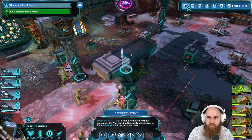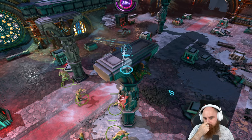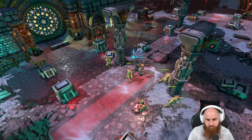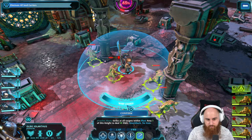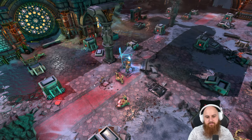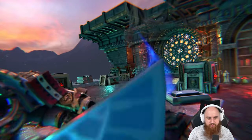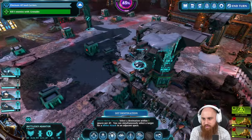What you need now is this one for plus 2 AP, then move here, then Rend the Unclean - push flat. Didn't realize there's so much knockback from that - that's beautiful! Shoot at this one.